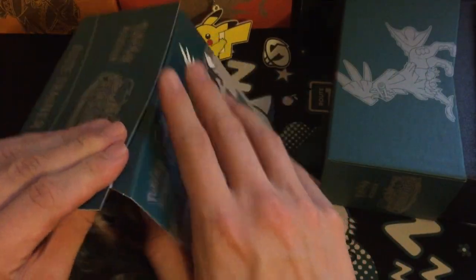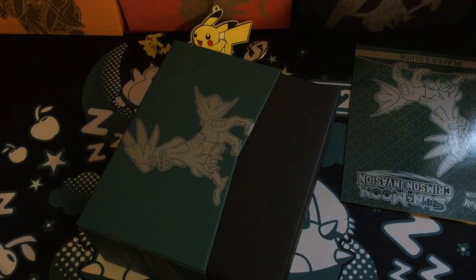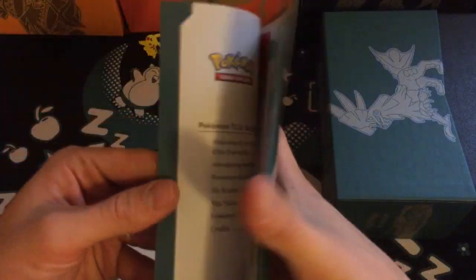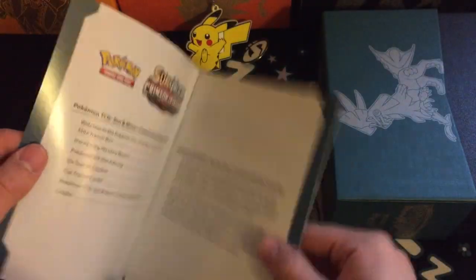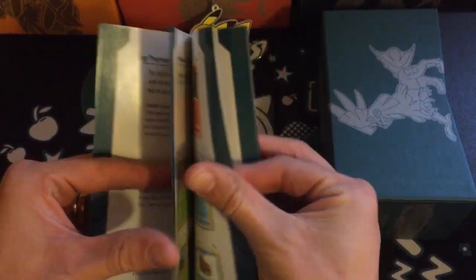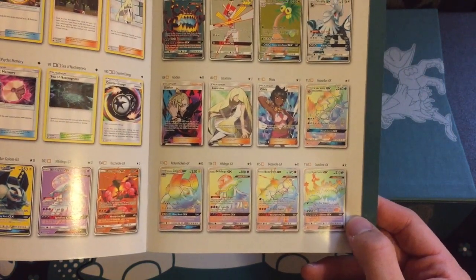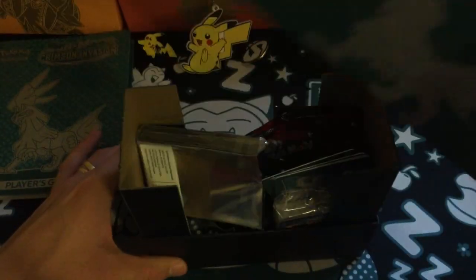Silvally, Buzzwole, Guzzlord — it's actually pretty cool. I do really like the art in these but I'm not really sure what to do with them apart from just keeping them. I have several of them. Here's the Crimson Invasion book, and Pokemon Center decided to drop a little piece of paper in there. Here is the collection guide — I like looking at these because it's easier and quicker to just see which cards you're missing. The pages that everyone is focusing on are the rainbow rares. Looks like there are eight rainbow rares and five secret rares, so let's just hope I can get some of them.